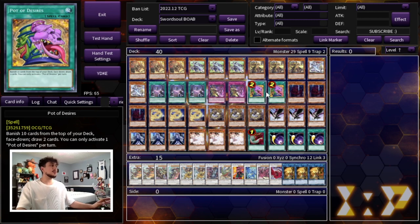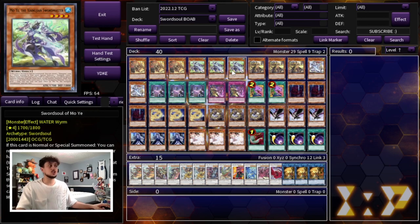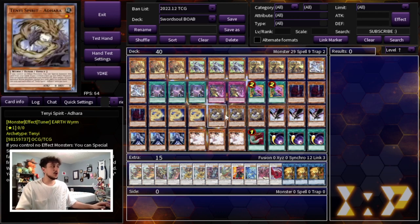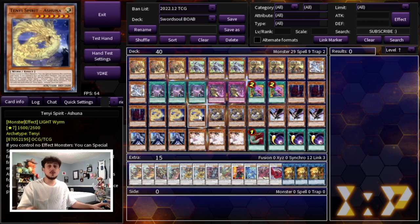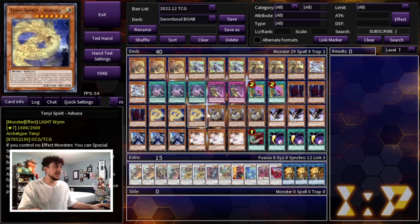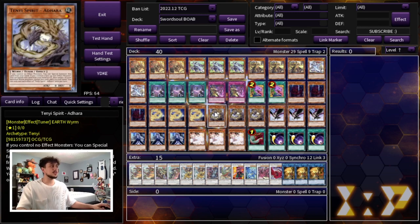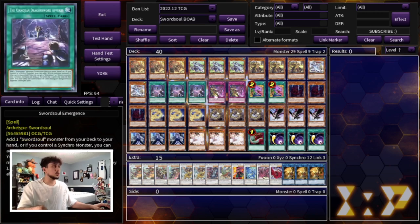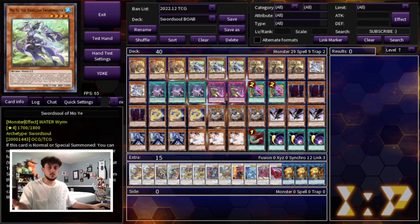For the Tenyi engine — the Tenyi monsters are kind of weak in a Tier Limits format because a lot of people are playing Bystial monsters and these cards can easily get hit by Bystials. But you can use them for Longyuan pitches and reveals off Moye, so you do need to play them. We're playing three Vishuddha, three Ashuna, and three Adhara — maxing out on them because you really need to see a Wyrm with your Sword Soul cards in hand. Vishuddha lets you bounce a card, Ashuna lets you Special Summon from your deck, and Adhara lets you recur pieces you've already used.